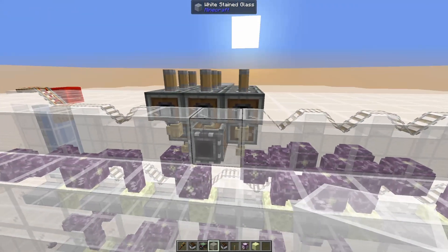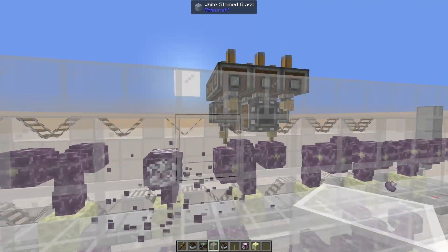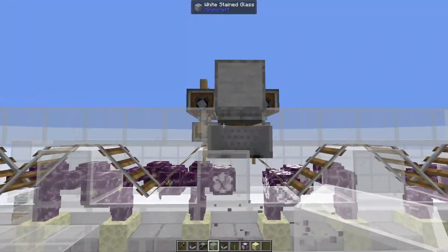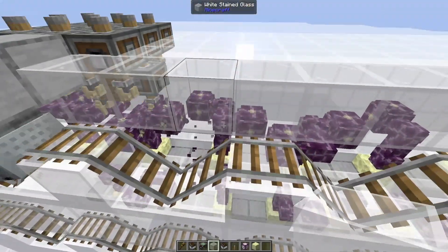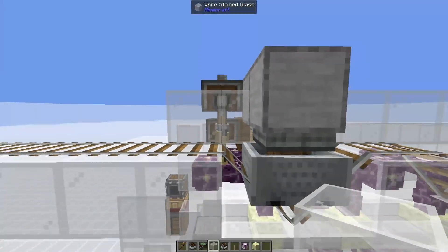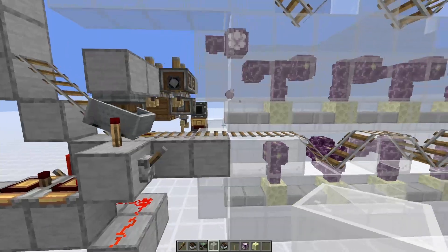Another important thing to talk about is why we have two deployers down below here. Both of these are placing down another set of chorus flowers. This is because while the minecart is moving one way, this deployer is going to be the back one, so it needs to place the chorus flower last. And when we're going the other way, the left one here is going to be placing the chorus flowers in front of us, so we kind of need it to do that.